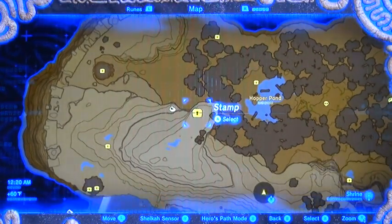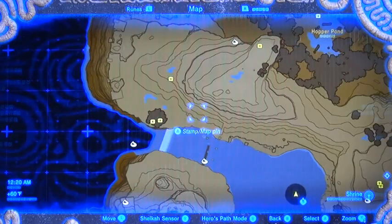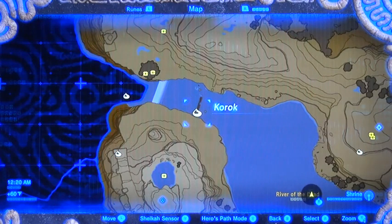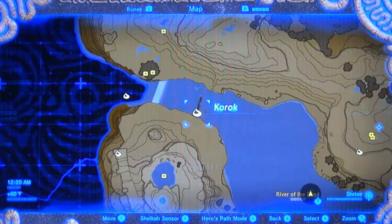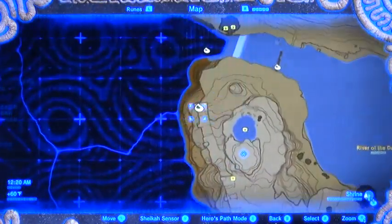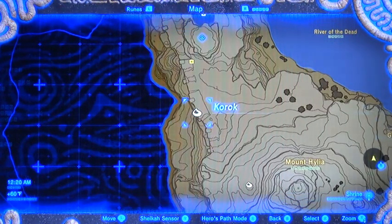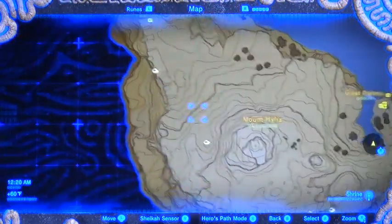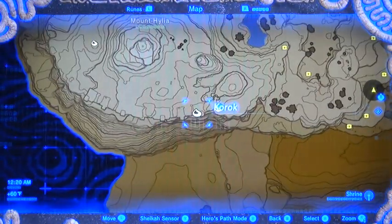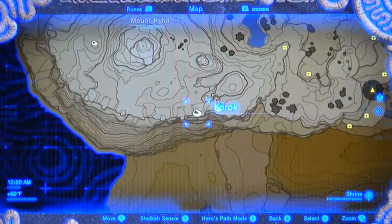That one's on top of the overhang. That korak seed is underneath the overhang. That korak seed is quite tricky — you have to put that metal door just under the bridge. Swirling, glistening pile of leaves. This korak seed is a big block of ice to melt. This one is underneath the Great Wall — it's a puzzle block configuration. Circle of rocks. Stasis plate to move. Rock to pick up. Both of those are just underneath the Great Wall.